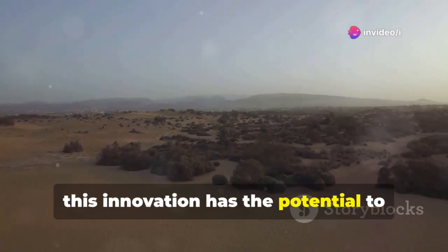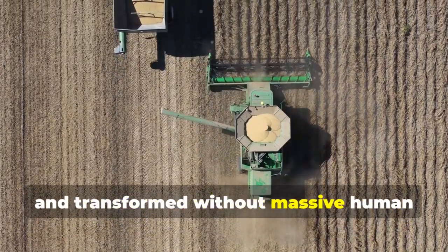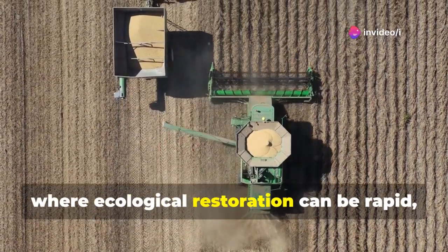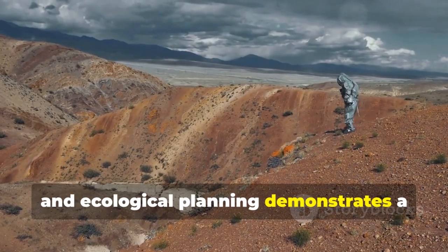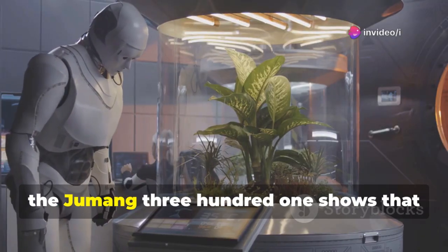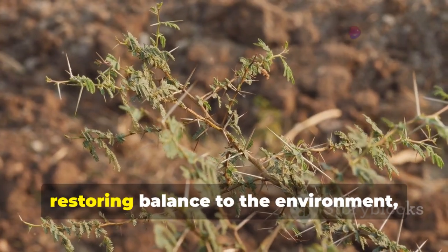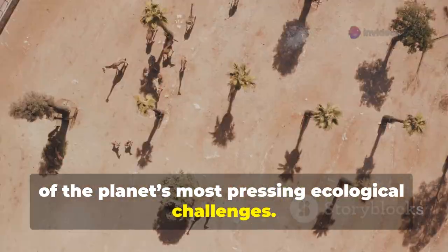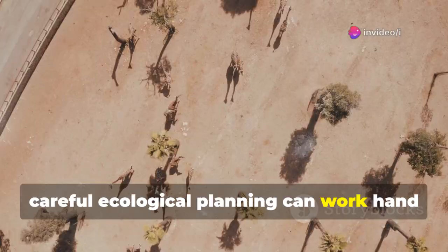Long-term, this innovation has the potential to reshape how humans interact with extreme environments. By proving that deserts can be stabilized and transformed without massive human labor or harmful chemical interventions, China is paving the way for a future where ecological restoration can be rapid, precise, and sustainable. The combination of AI, mechanical engineering, and ecological planning demonstrates a new paradigm — one where machines don't just extract resources but actively heal the land. The Jumong-301 shows that innovation and sustainability are not mutually exclusive, and that advanced technology can be a tool for restoring balance to the environment.